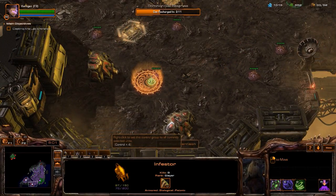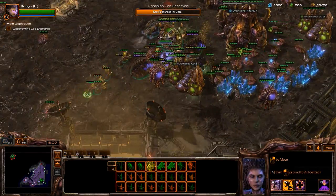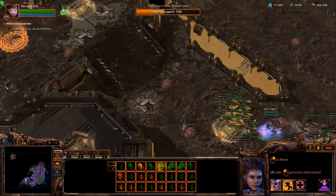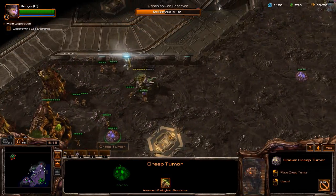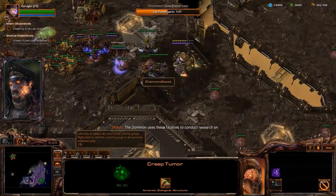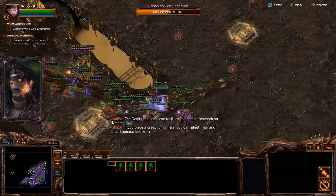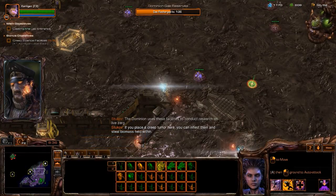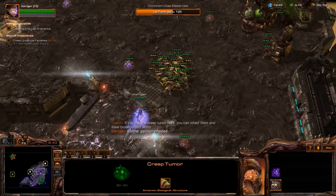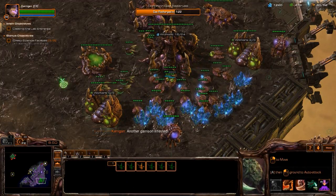Let's go grab this back. I am the swarm — our conquest continues. We are without limit. The Dominion uses these facilities to conduct research on live Zerg. If you place a creep tumor here, you can infest them and steal the biomass held within. Sweet — another garrison infested. Let's get more infestors.